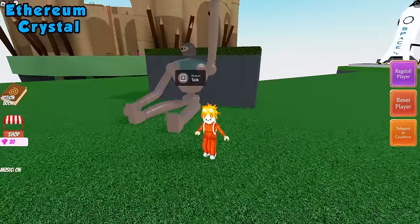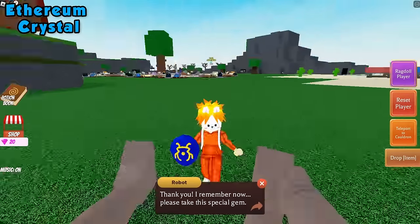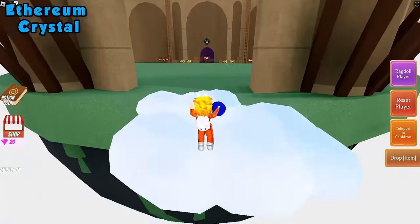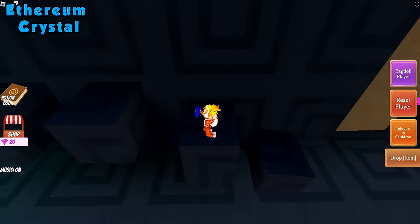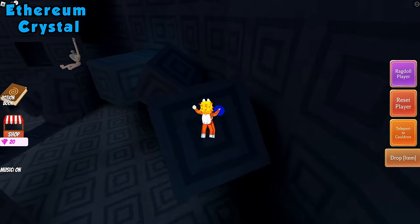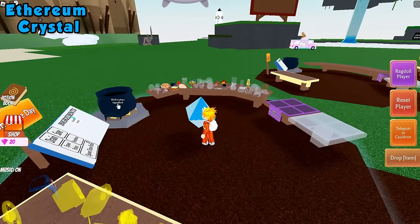After giving him his body parts, he says he wants a brain, so grab a brain and take it back. After giving him the brain, the golem has now given us a special gem. Take the gem into this big castle, go through the purple gate and complete the parkour. Once you get there, drop the gem like the sign says, pick up the ethereum crystal, teleport back to your cauldron and drop it on in.